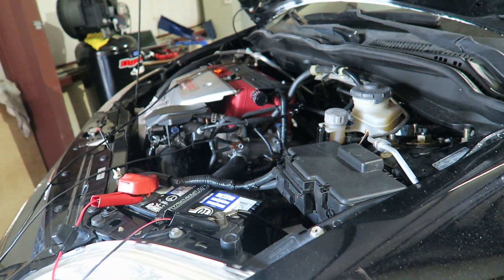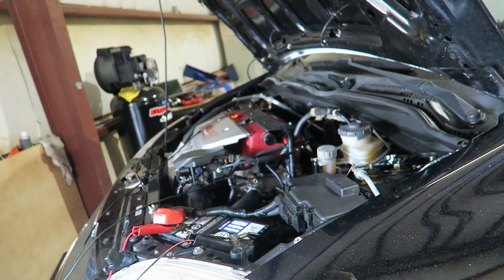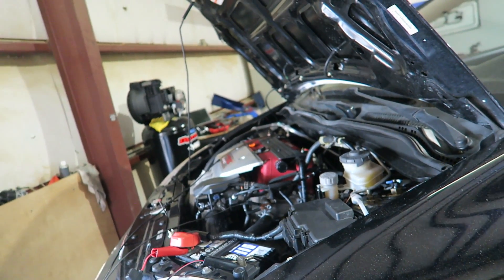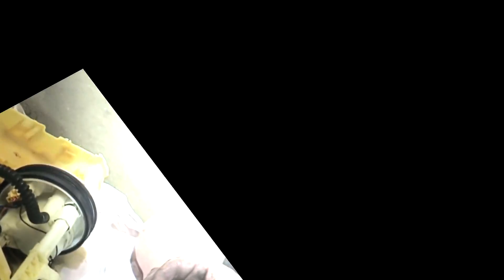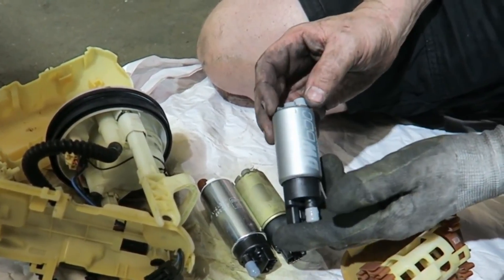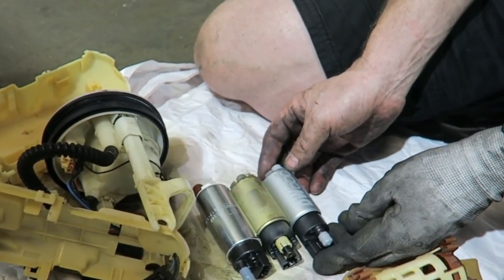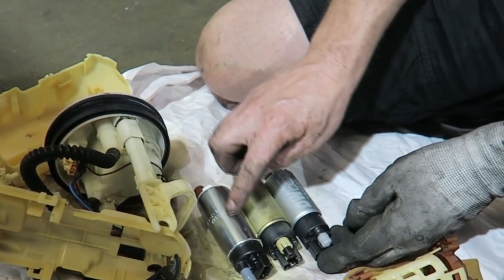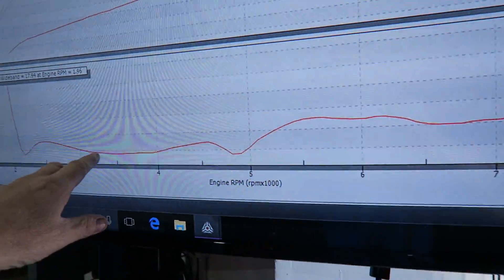We've got a tech charger on here because the battery is a little low and doesn't want to start fast. We're running out of fuel — I thought we'd have more. We did put a Deatschwerks pump in this one, the DW65, which is a 265 liter-per-hour unit. We use these in our Civic kits. It actually flows a little bit more than the Walbro, but only by a little.